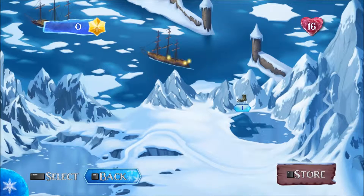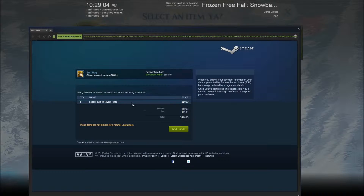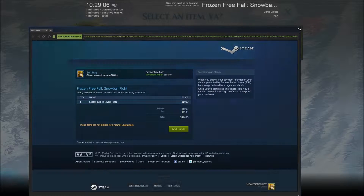So this looks like... what's that game called? Candy Crush? It's got a store. How much does 70 hearts cost? I don't know if you guys can see this — this is the Steam Overlay. $10 for 70 hearts, so pretty good.